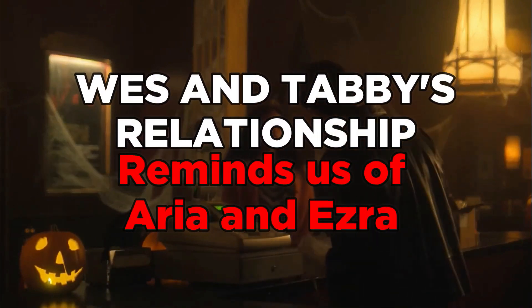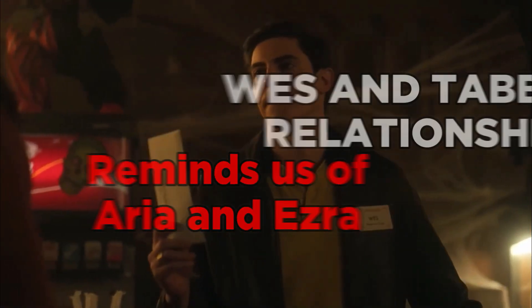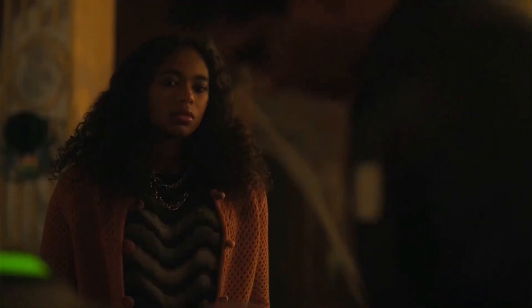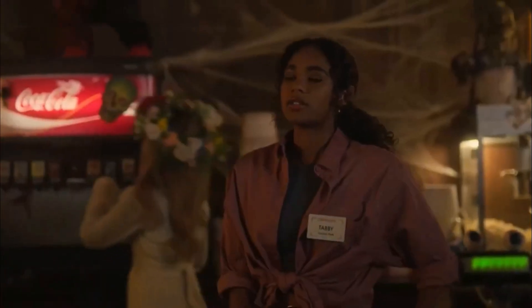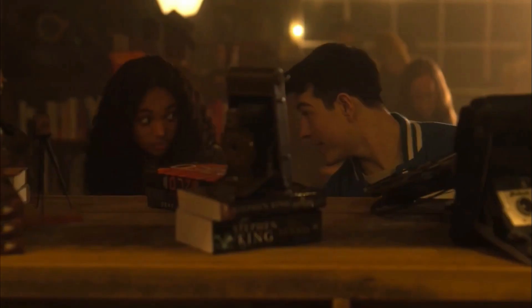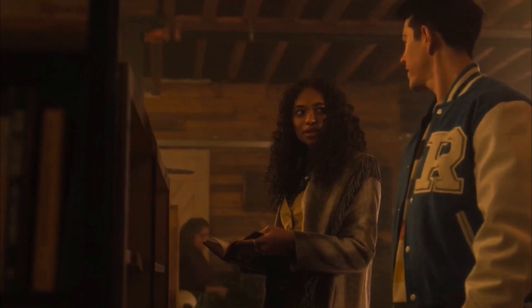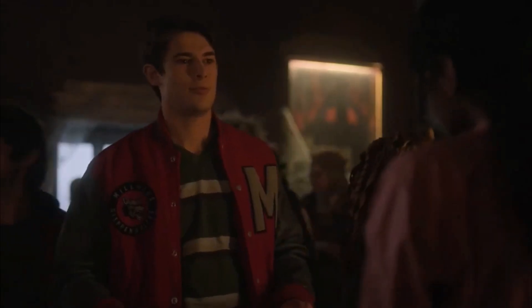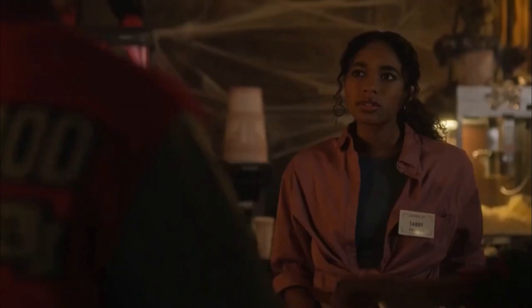Up next, Wes and Tabby's relationship reminds us of Aria and Ezra. One of the significant relationships that rises and falls throughout Pretty Little Liars is between Aria Montgomery and Ezra Fitzpatrick. They meet and kiss in a Rosewood bar, only to discover that Ezra is Aria's high school English teacher. The pair embark on a forbidden romance that lasts the entire run of the show, with A constantly lurking in the wings threatening to reveal their secret. In Tabby and Wes, Original Sin offers a more realistic and decidedly creepier take on Aria and Ezra's relationship.